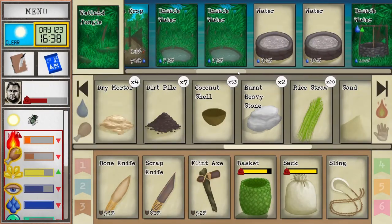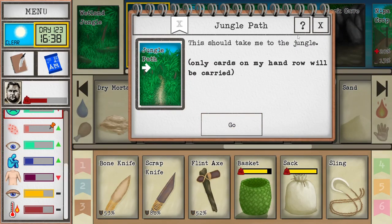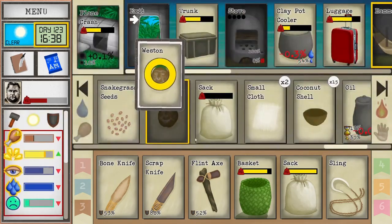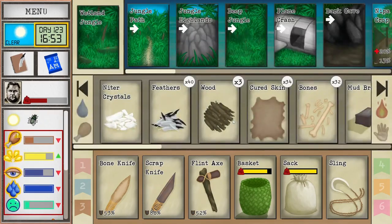Worst case scenario we get a few parasites and we'll just use our malaria notification for that. We're lonely — we need to keep talking. It's actually very dark — looks like that's going to be next day.